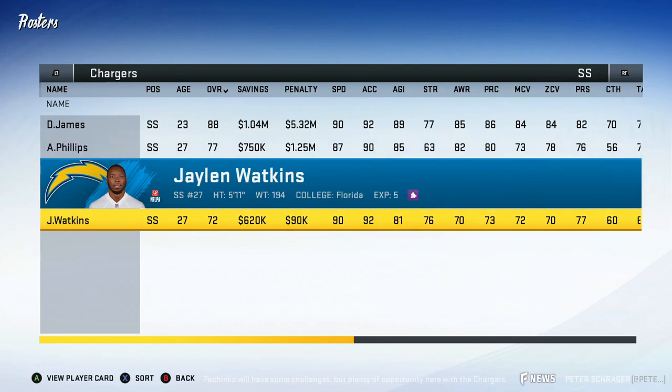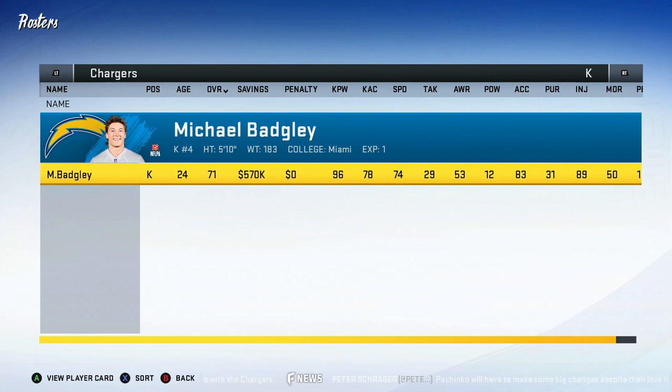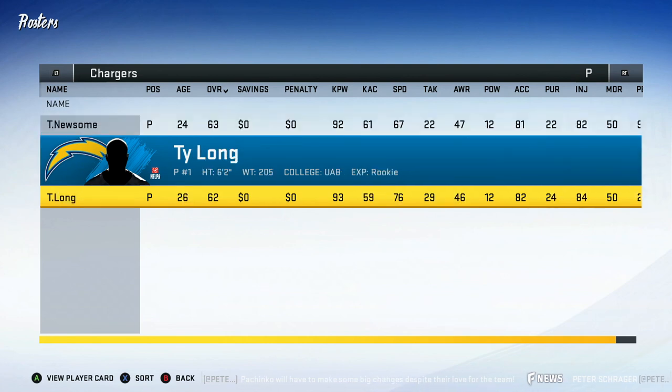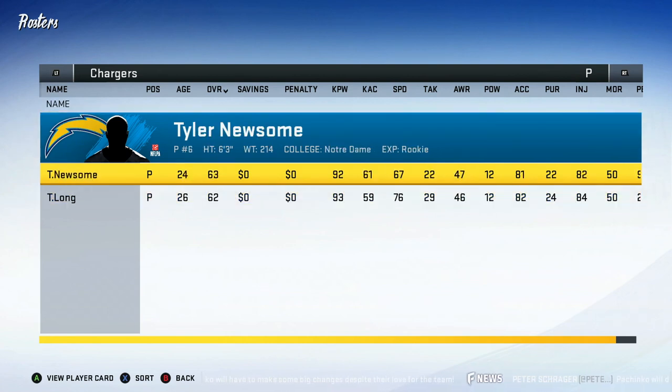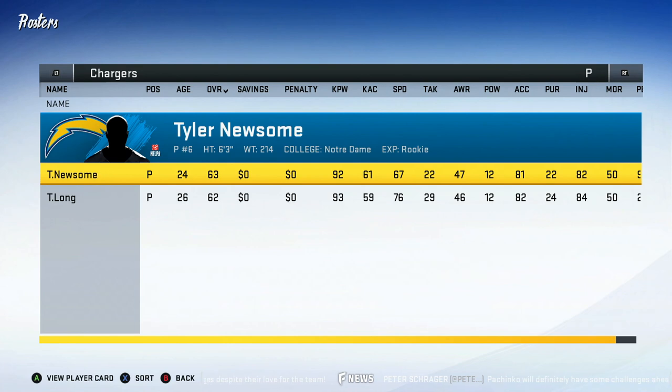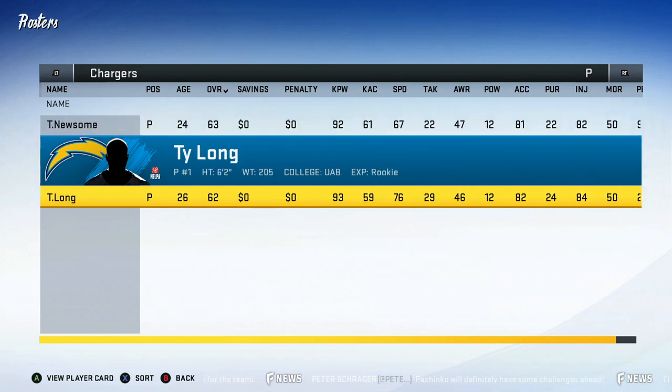Under Derwin James we have Adrian Phillips, 27 and 77 overall — you might wonder why not just move him to free safety, but he's going to start regressing around 29, so I'll pass. He'll still get some play time. Jalen Watkins is 72 overall and 27 years old — not sure how much play time he'll get, I might trade him. At kicker we got the money badge — he's staying here forever, I'll pay him whatever to keep him. At punter it's a battle between rookie Tyler Newsome and Ty Long — Tyler Newsome's probably going to be the starter but I'll do separate videos to see who does better.